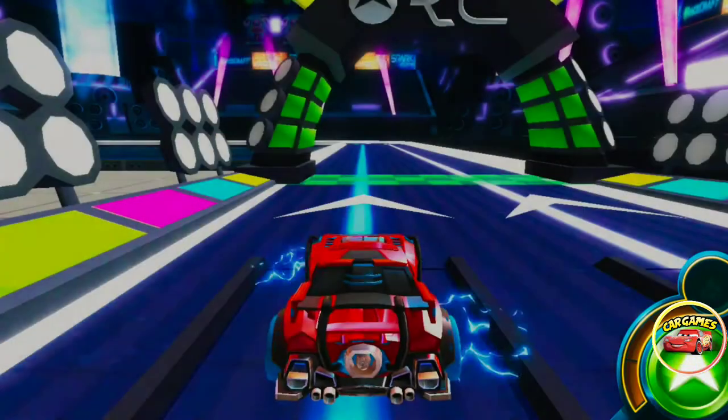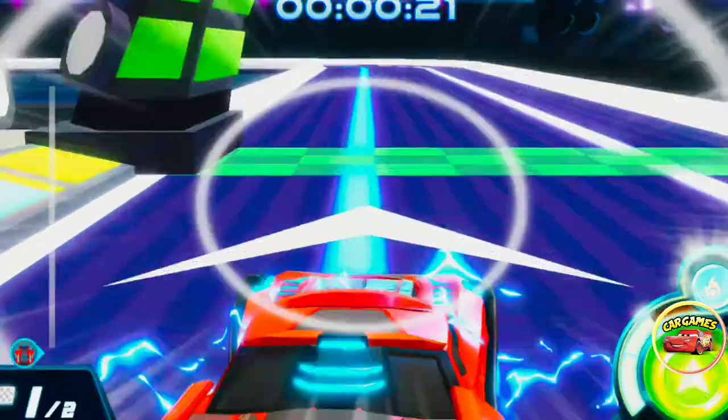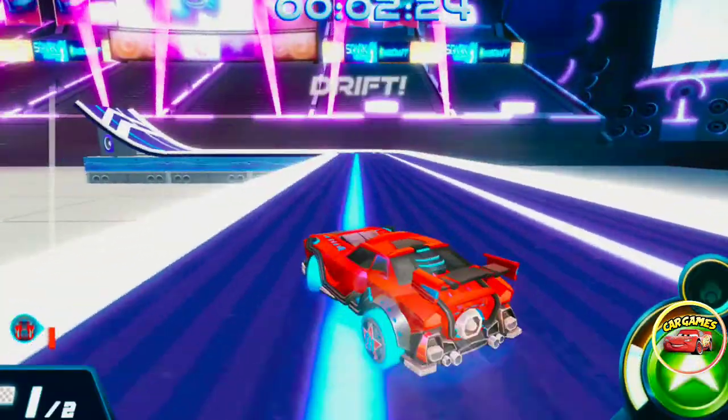Now, Race Crafter cars are powered by light from the track. You've got to condense it in the engine by tapping your go button. Pump that pedal, Race Crafter.